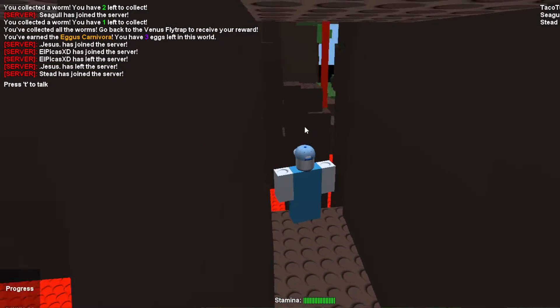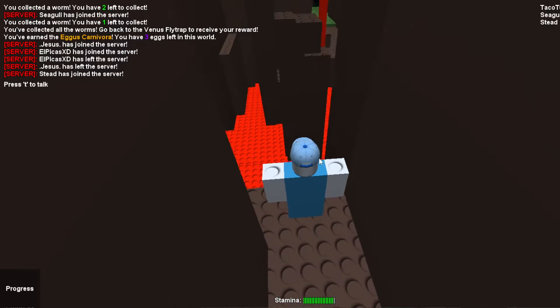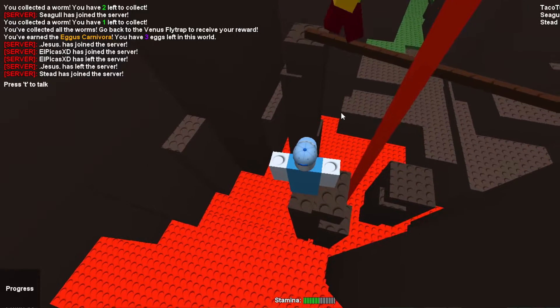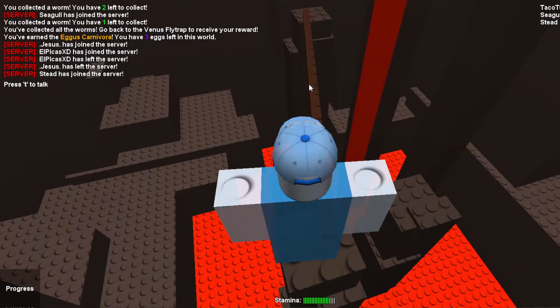Inside of this entrance is a little obstacle course that you would need to do. Once you get to this edge, you want to use the stamina to speed up towards this little jump in front of you. Once you get to that jump, you want to speed up once again to the jump right in front of you that is connected to this narrow brown wire.